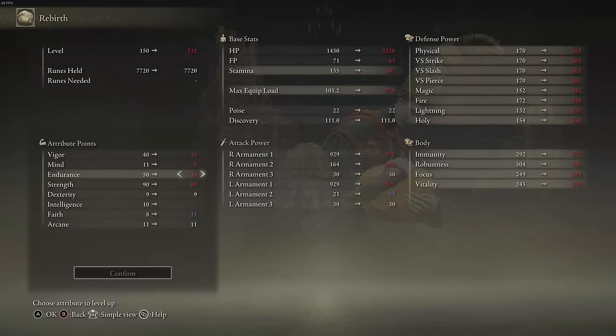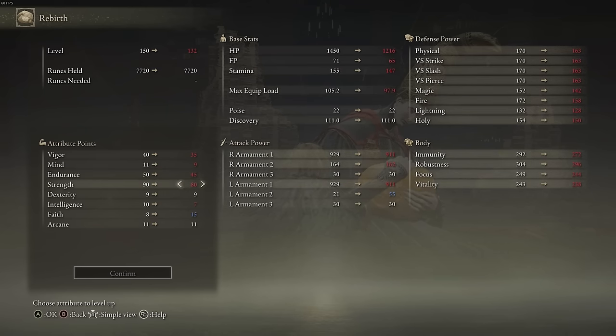Stat build is the following. Vigor and Endurance — I leave that up to you. I just find mine very comfy at 35 and 45. And if you add Radagon Sword Seal, that would put it up to the soft cap for Vigor and Endurance. 80 seems to be the soft cap for Strength, hence I went with just 80.